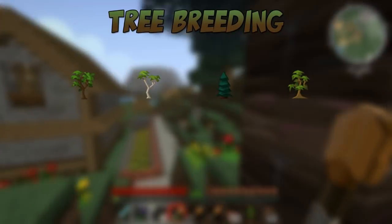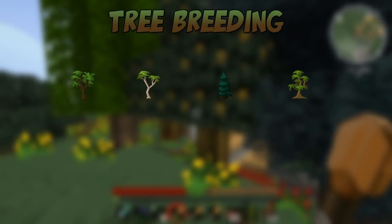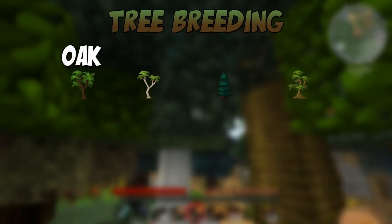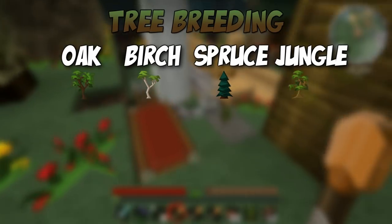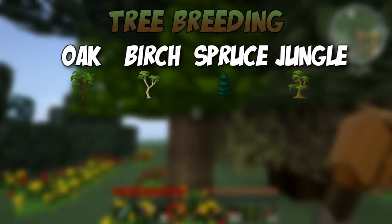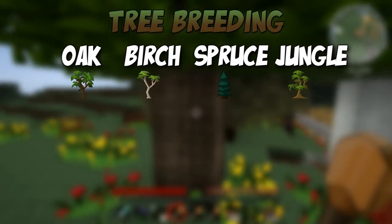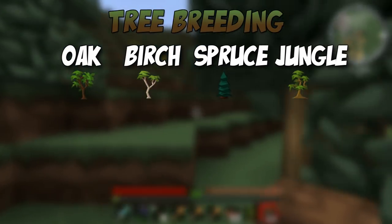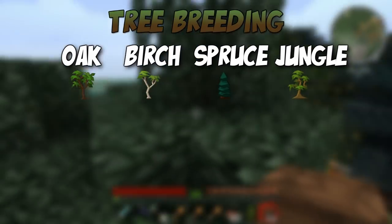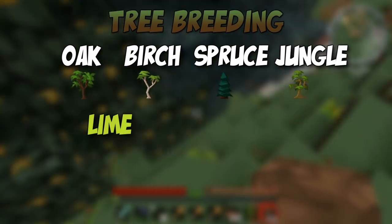You have your four core trees: your apple oak, your birch, your spruce, and your jungle. When these two trees mingle with each other, there is a small chance that you will create a new tree. So let's imagine you put oak and birch together and they pollinate — the bees do their magic and they mix with the leaves, and there is a 15% chance that when they do that with oak and birch, you will get a silver lime.